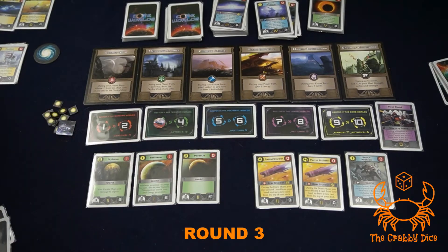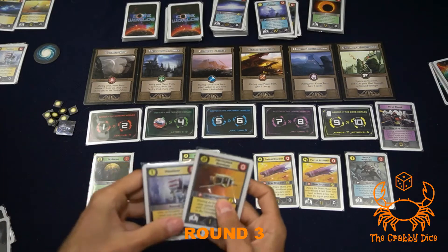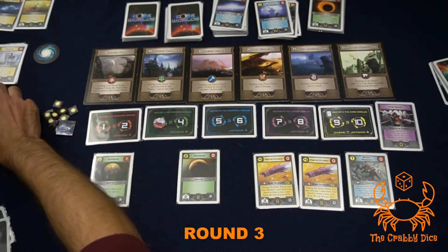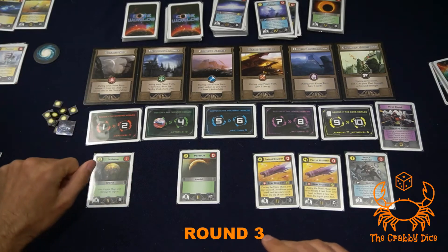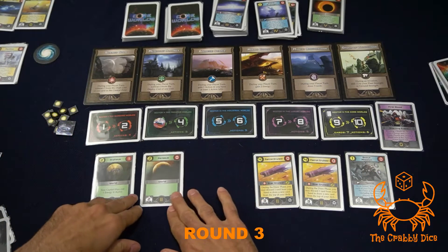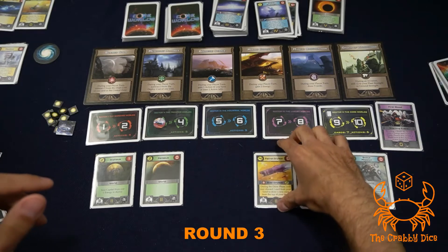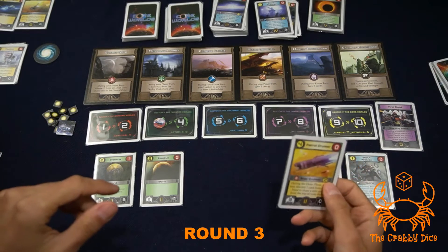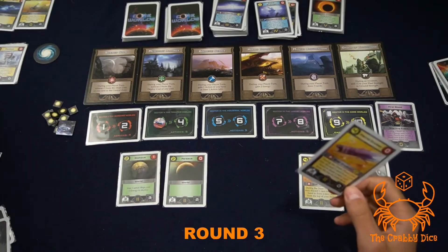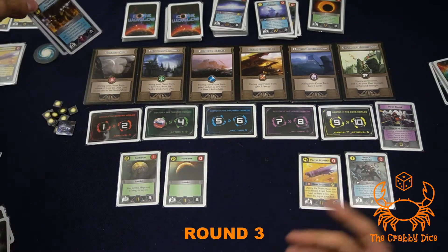Second player discards his med bot to keep the star fighter in his war zone. That was his turn. Player three has two actions and two energy - he already attacked this turn. He grabs the patrol cruiser for two energy and one action. That takes all his energy leaving one action but no better choice. It goes to his discard.